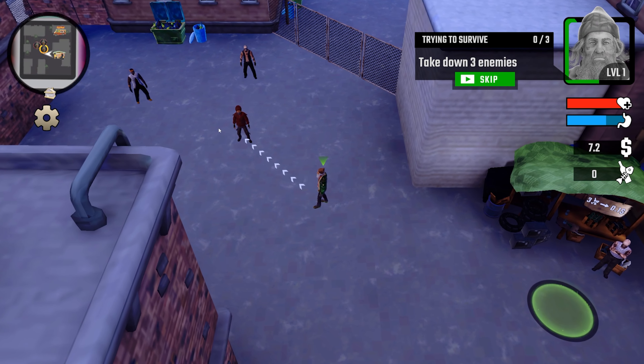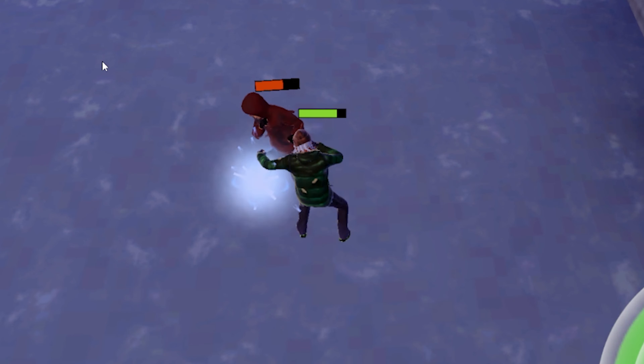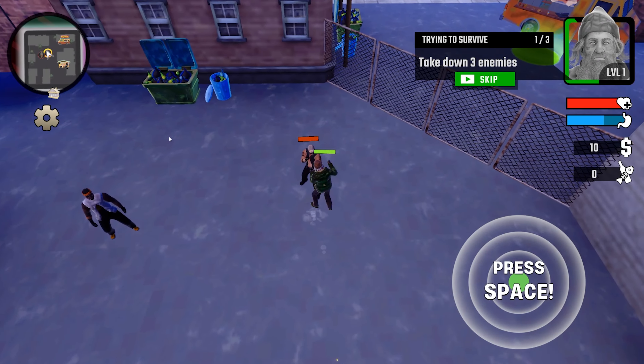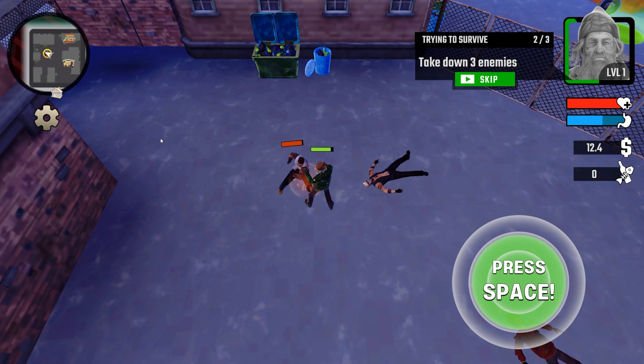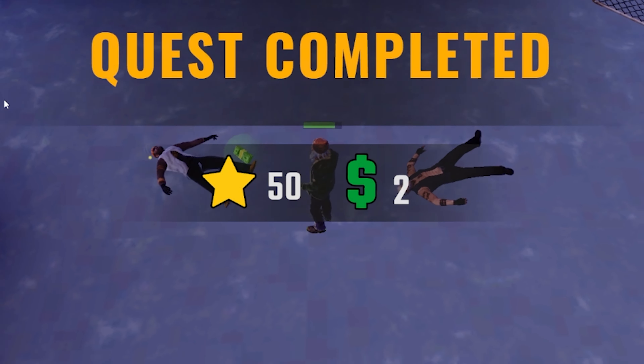Looks like we got to fight these guys. Press space — all right, we're beating them. We got some moves! Let's fight this guy, spam the space bar, take him out, hit him with that left hook uppercut. We'll fight this guy as well — and knockout! There we go.